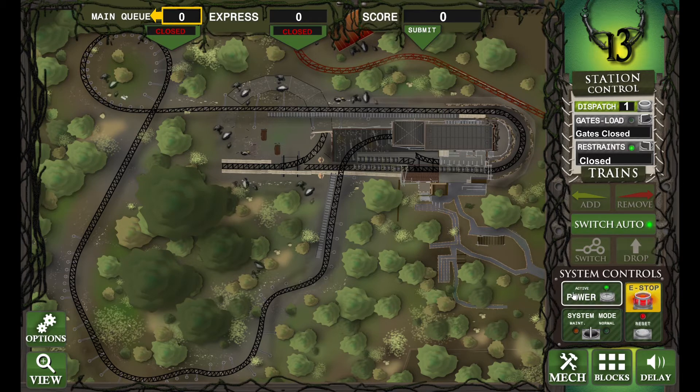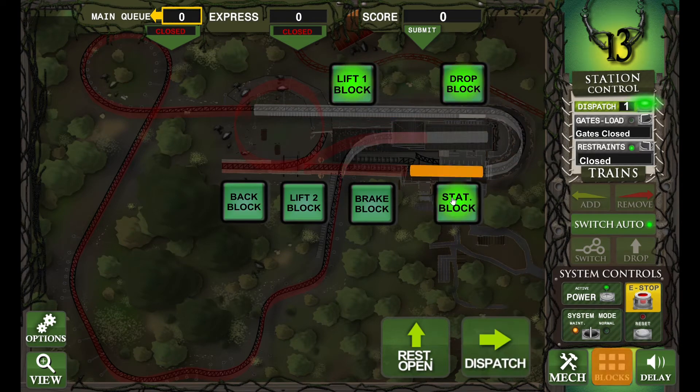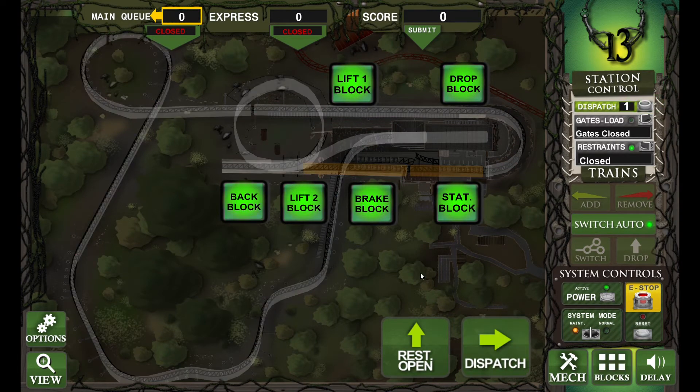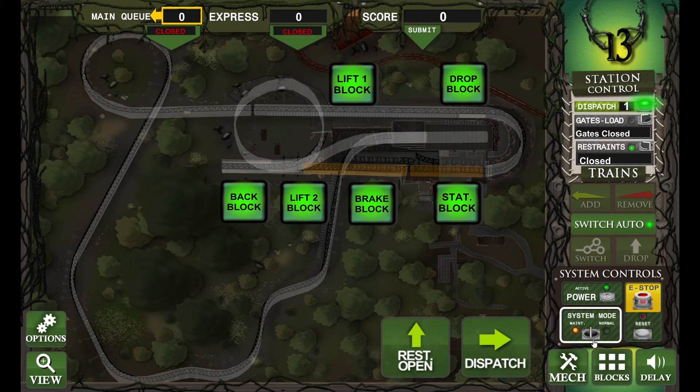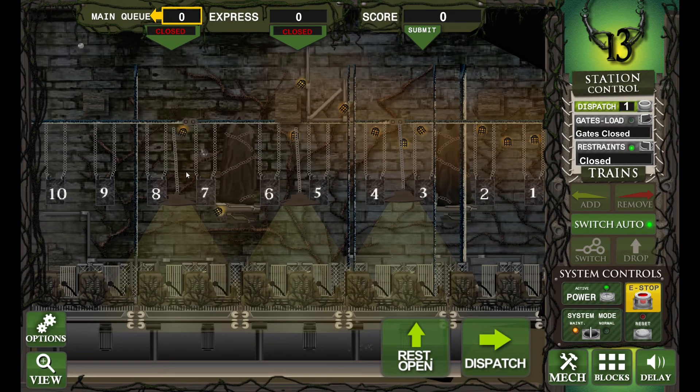Let's get started. We'll start by powering the ride and putting it into maintenance mode. Now we're going to put on the block sections, and now we've got all of them on, we can go out of the blocks. Let's have a look at the station.